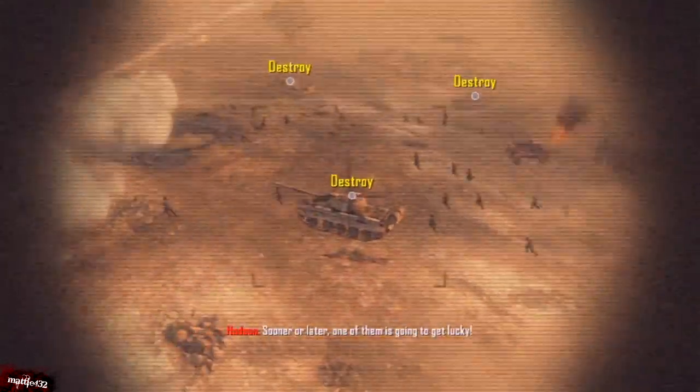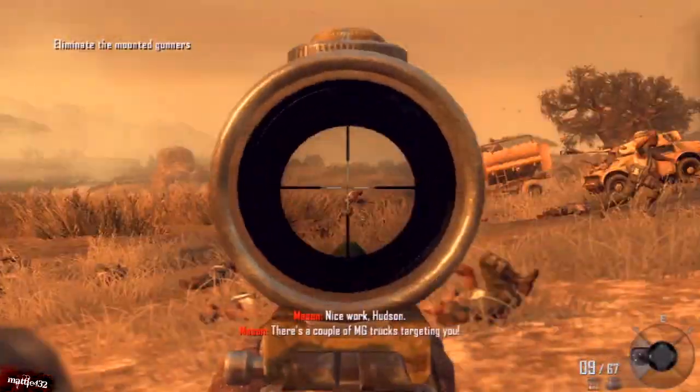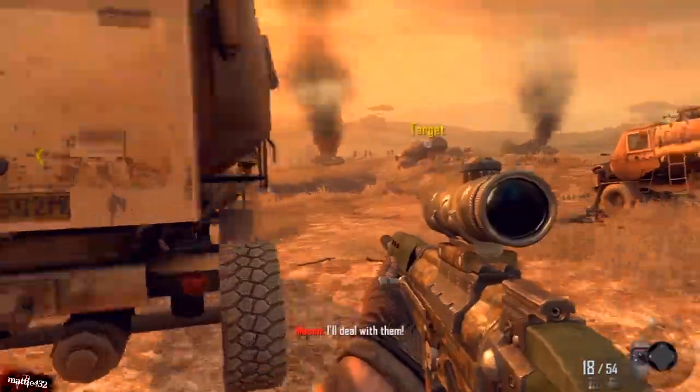There are four tanks in the first bit. Don't bother using the machine gun at all — just left trigger, shoot the rockets at them. It's as easy as that. So you've got the first four. Just skip through this bit.